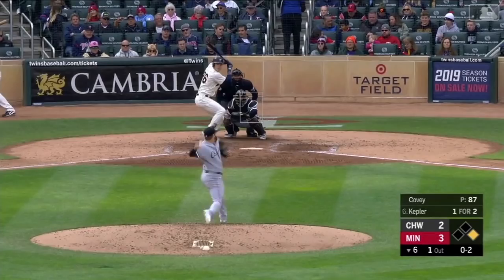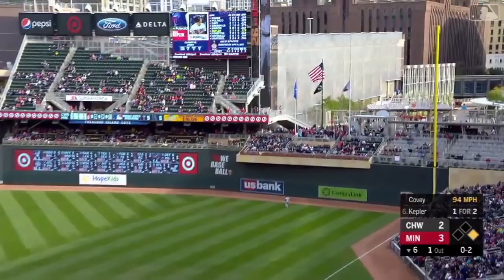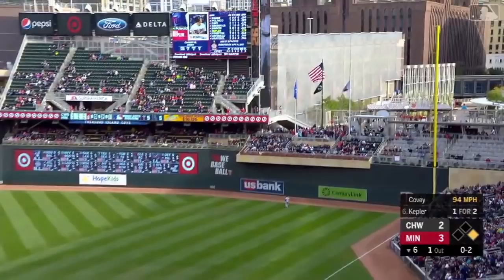Number 19 on the year and it's two apiece. A high drive and there goes number 20 — Max Kepler with a moonshot over the wall to right field and the Twins lead five to two.